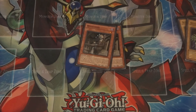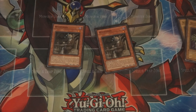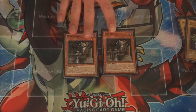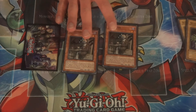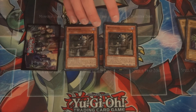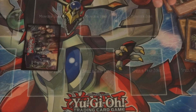This card is also considered Skull Servant in the Grave. There are three of these, and they let you search stuff from your Banished zone. Usually run three. They can either re-add your Banished Skull Servant back into your Grave for King's effect, or you can Special Summon a Banished King or Lady back onto the field. Also considered Skull Servant in the Grave.